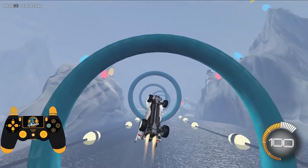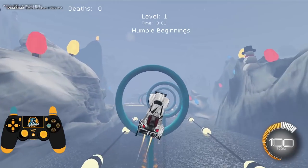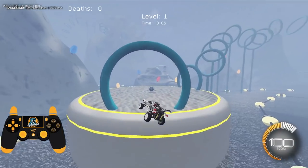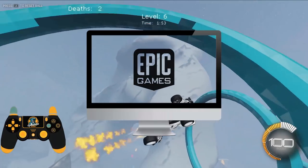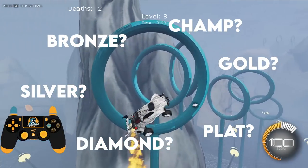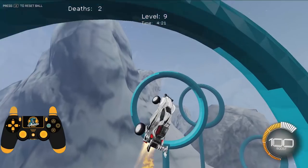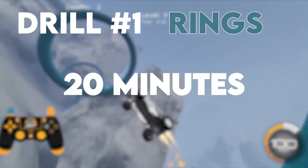There's a reason the thumbnail on this workshop map says the number one way to improve in Rocket League — because it's true. There is nothing that compares to Lethamyr's Rings. If you're on console I'm sorry there's no fix, but if you're on PC or Epic Games, I highly recommend you start training rings. Regardless of your rank, unless you're already GC or SSL, there's almost always something to learn inside Lethamyr's Rings. Drill number one is training rings for around 20 minutes.